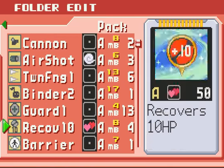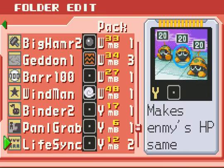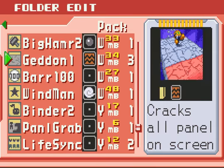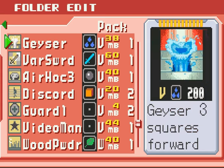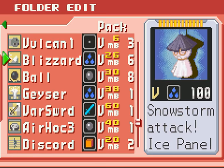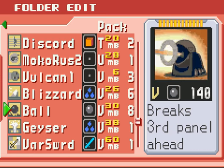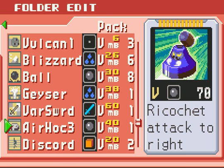I really should look at my chip folder and see if there's any W codes, because if there's plenty of W codes, I could probably consider using Wind Man. Most of these are just terrible. V may not seem so bad — I'm getting lots of V codes. Varsword by itself is awesome, and so is Air Hockey 3, also in V code.